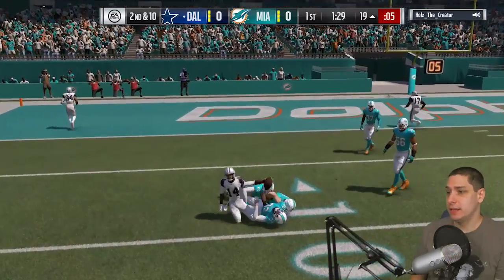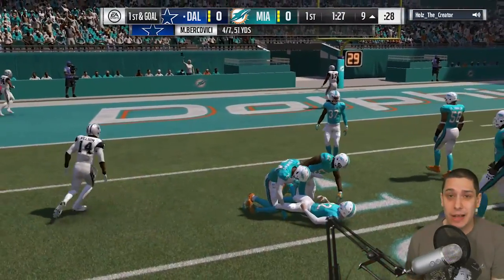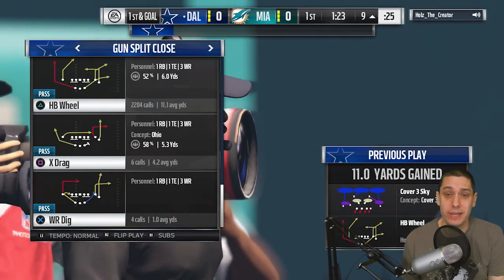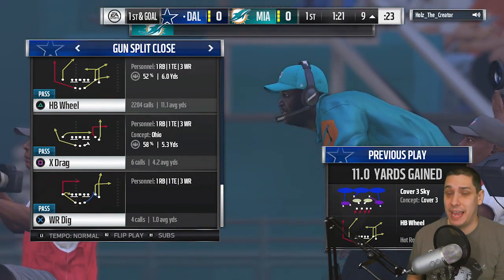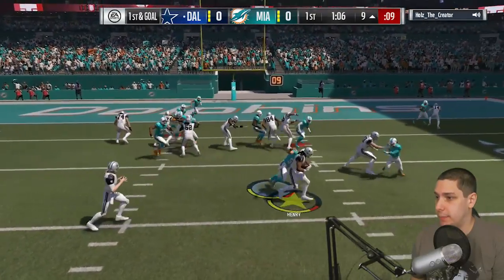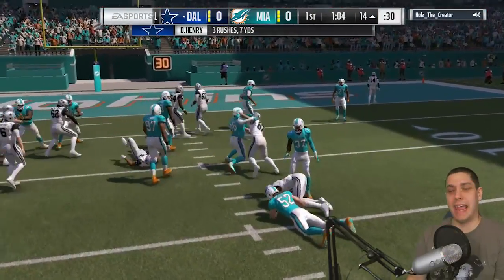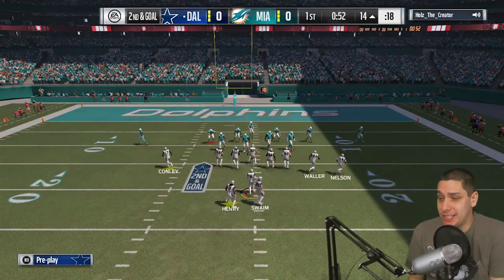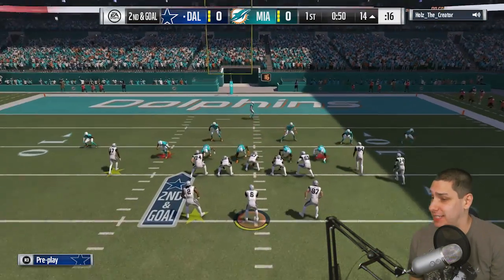We do pick up another first down, down to about the nine yard line. We're in good shape to potentially put some points on the board here on the first drive of the game. See if we can pick this up — terrible blocking there. Great call by my opponent running engage eight. I could not have seen that coming.